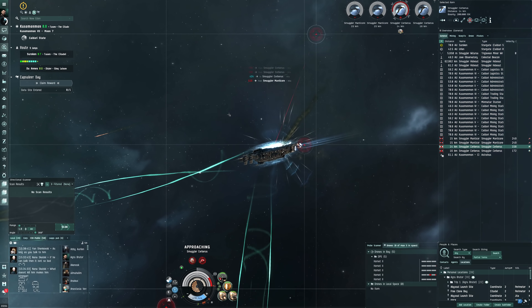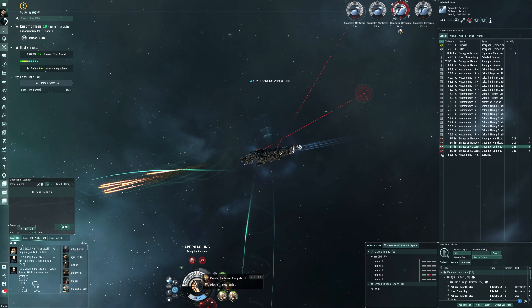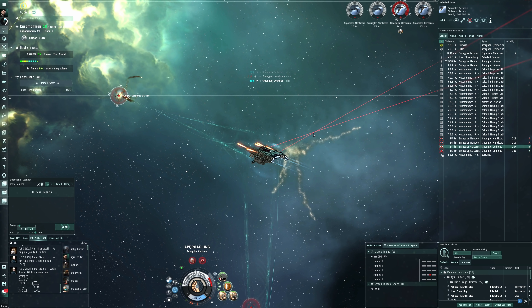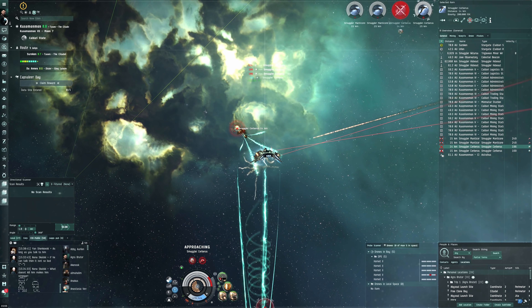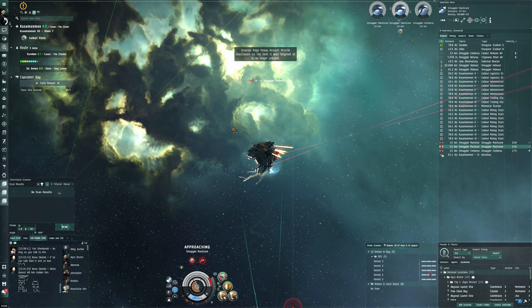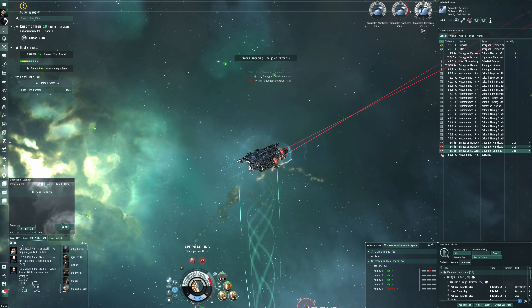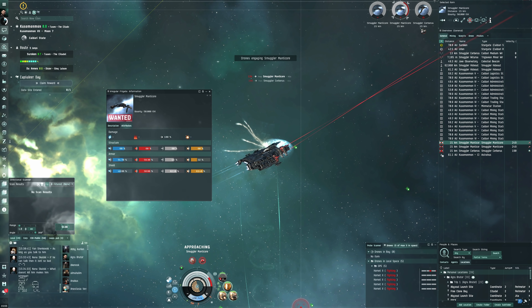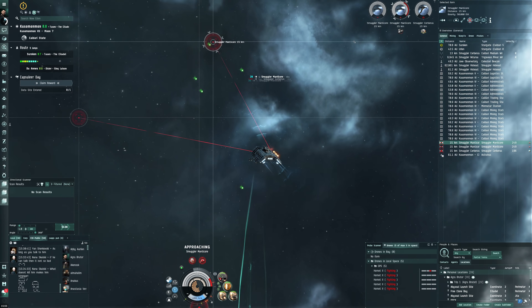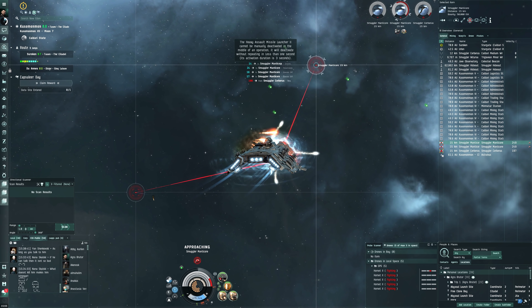This is nice with the missile guidance computers — I can alternate between good application and good range depending on the situation. The only downside is they use mid slots, which are valuable for tank. I'm taking a lot of kinetic damage right now. With all Caldari ships here they do kinetic damage — maybe if it were Amarr ships it would be EM instead.